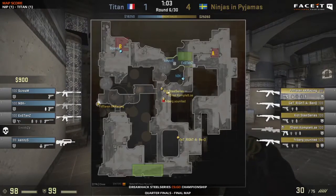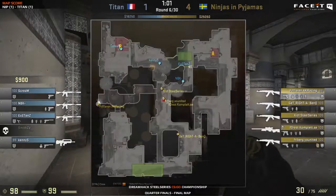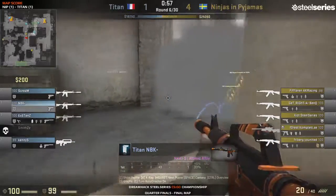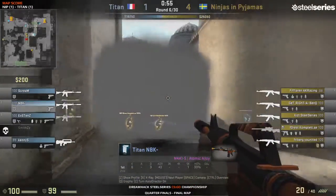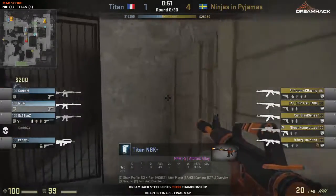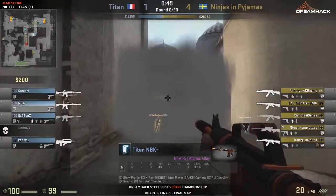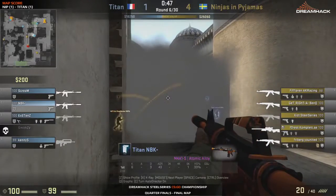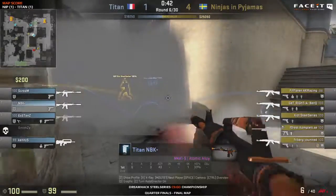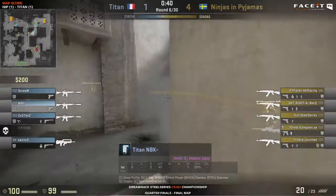NiP fans tend to be nervous given their shaky games — they need these good starts and they're getting it on Dust 2 right now. Forest is really the star of Ninjas in Pajamas today across all three maps — he's played very, very well. That's the thing with NiP: if get right's not carrying, forest will carry; if forest doesn't carry, freiberg will carry; if he doesn't, exist will carry; and if exist is not doing well, fiflaren will do well. Five players who can be absolute monsters.